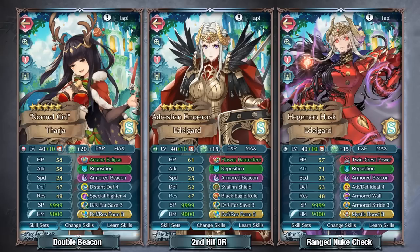Brave Edelgard has second-hit damage reduction — which also applies to Halloween Mer and Fallen Edelgard. These second-hit damage reduction units can benefit from Armored Beacon in instances where the foe has an instant special, letting you shrug off initial damage and then get further damage reduction from their B slot. For units like Brave Edelgard, chances are you're going to be facing more instant specials than not because of her guard effect, making it harder for non-instant specials to go off against her.